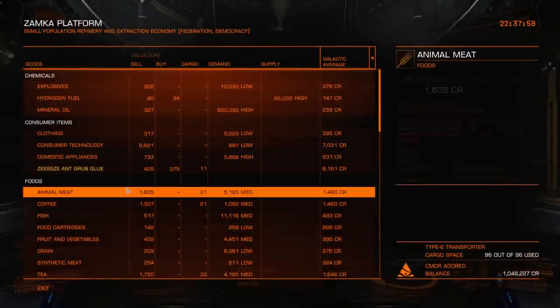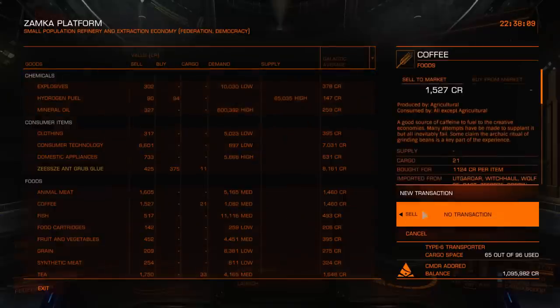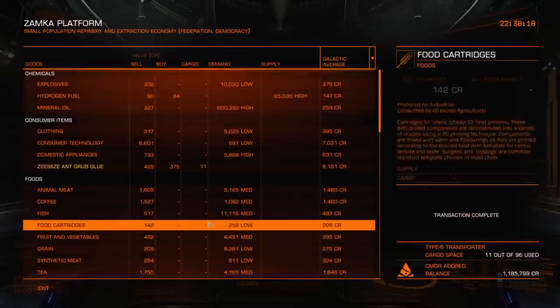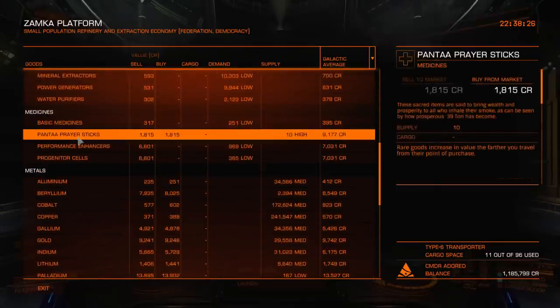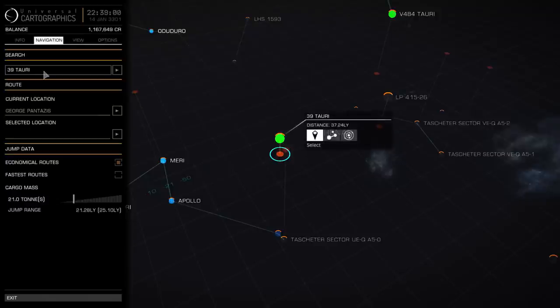We've made it to Zanka platform. I'm just going to sell off all this animal meat — that's decent profit. Some coffee and tea. I checked the bulletin board first. Now we're going to buy these Panta prayer sticks. The next stop should be 39 Torrey — quite far away though, you may want to reconsider that one. It's going to be two jumps — if I can make it in two jumps, it'd be great.